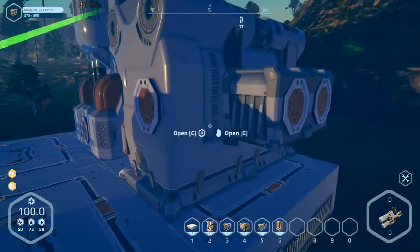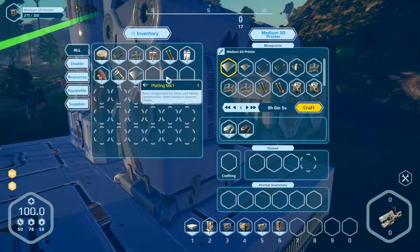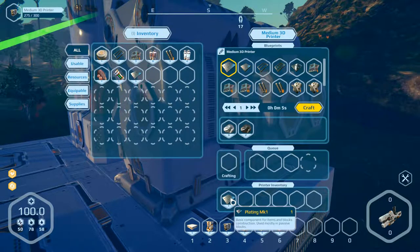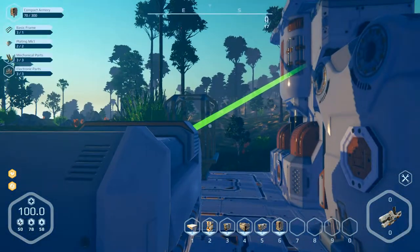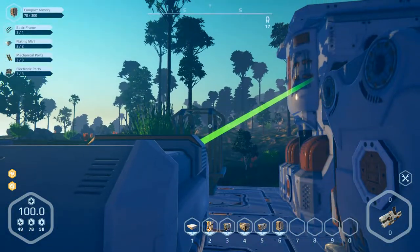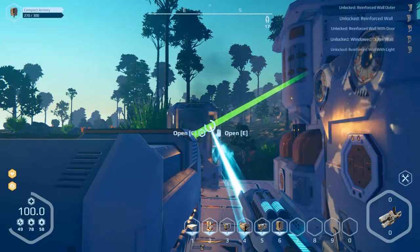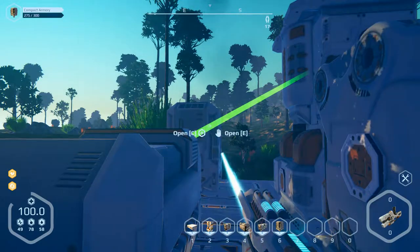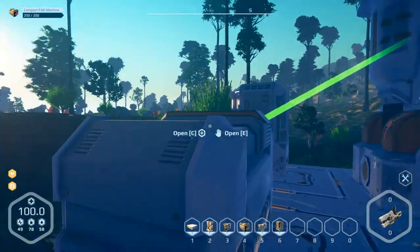One more plating needed — we've got only one, so we need two. That works, fine. And we can build it already now — does it work? Okay, it works. Now we can do nothing because electricity is missing.